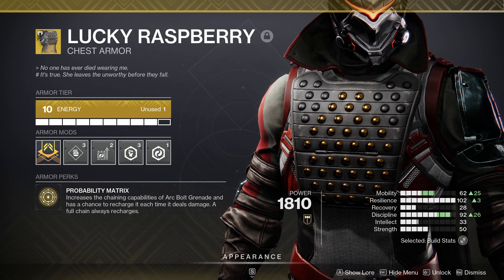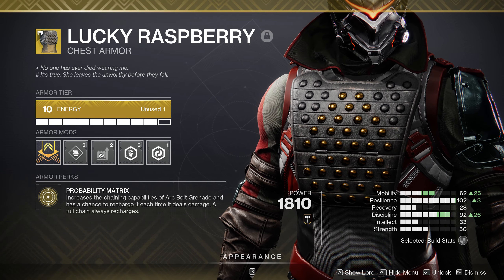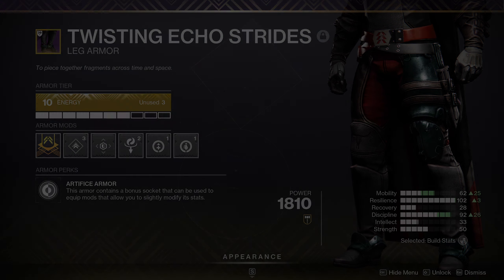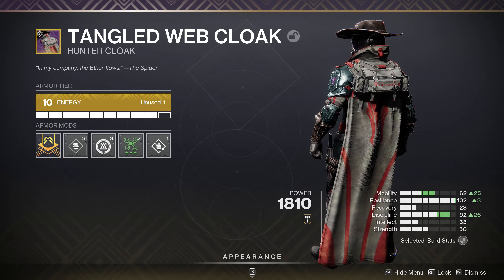With Lucky Raspberry, I slotted Harmonic Reserves, Melee Damage Resistance, and a Variable Resistance mod. On the boots, I chose to go with Harmonic Siphon, Recuperation, and Innervation. On the cloak was Reaper, Powerful Attraction, and Bomber.